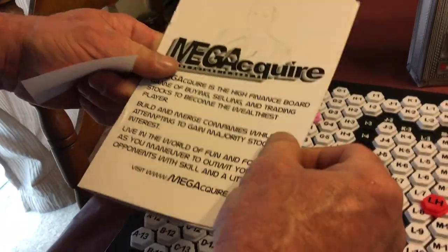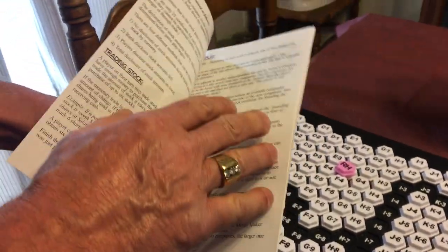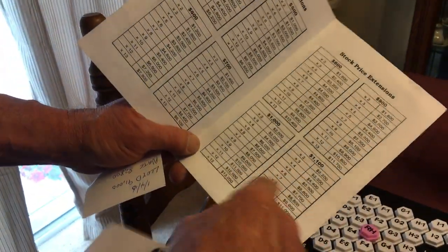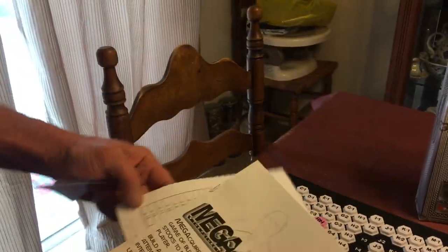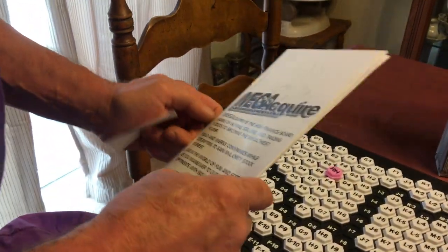The rule booklet explains everything in good detail and has been redesigned, covering every scenario in a few pages. After making Megacquire I also made a stock price extension — for example, if a company's stock is at $1,200 and you hold nine shares, your payout is $10,800. For Megacquire 2, the stock price extension will be included in one booklet along with the rules.